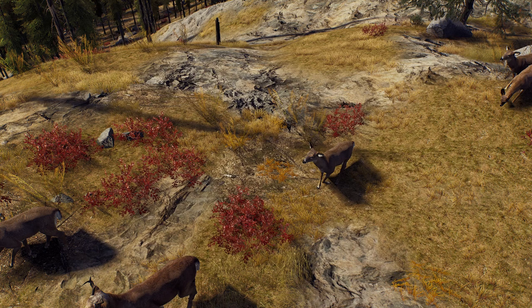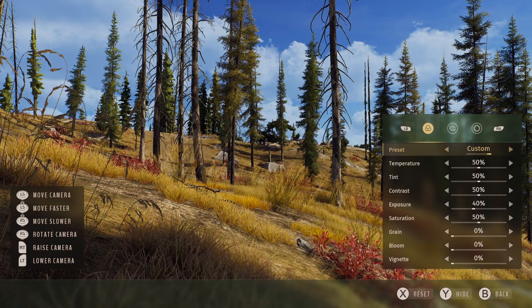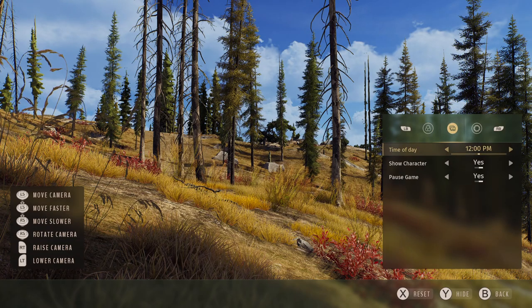I did promise to show you exactly how to get into photo mode. Go to your menu, go to photo mode in the settings. Push RB - I don't know what it is on mouse and keyboard because I use a controller - but you can see where it says 'pause game', click pause game and you're away to go.